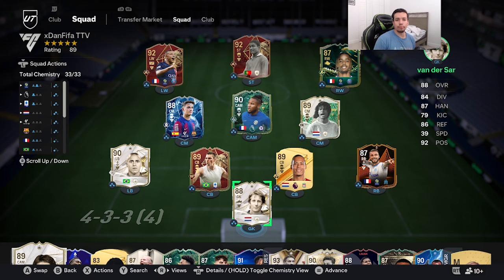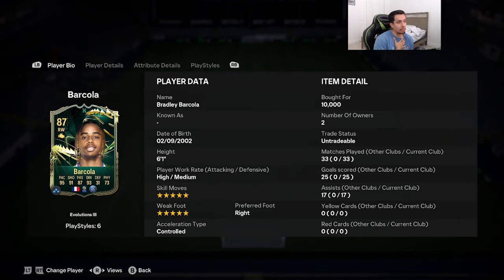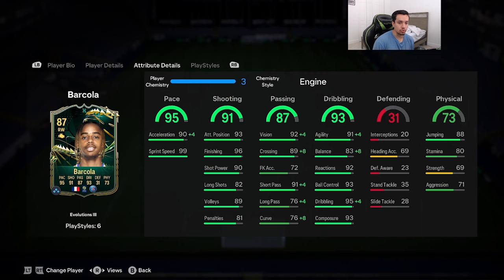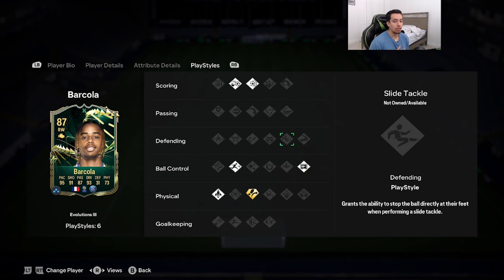Welcome to another video. Today we're going to review the 87-rated evolutions Barcola. I barely do evolutions on the channel — I haven't done a single one on my personal account except for Memphis months ago. Barcola is looking pretty decent: 87-rated, 6'1", high/medium work rates, double five-star skill moves and weak foot, right foot, controlled acceleration type, 95 pace, 91 shooting, 87 passing, 93 dribbling, 73 physicality, chip shot, power shot, rapid and quick step on basic, trivela on gold, and press proven.